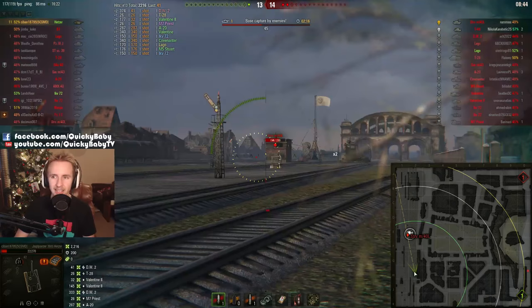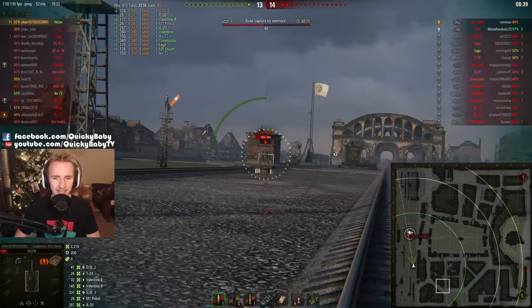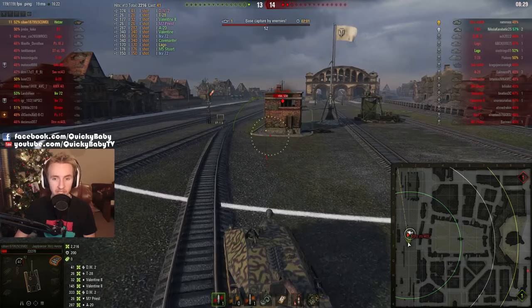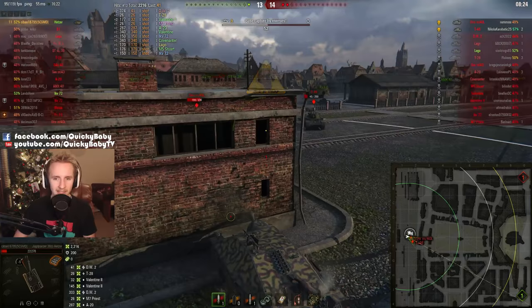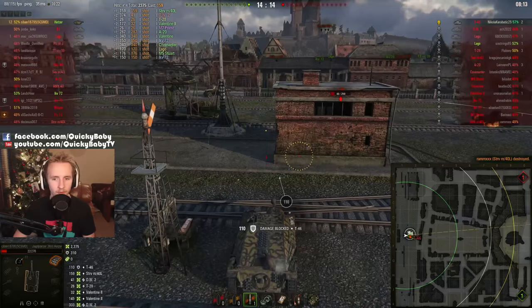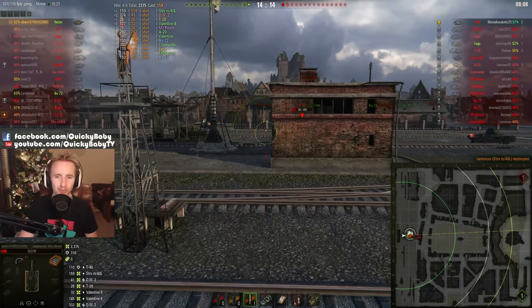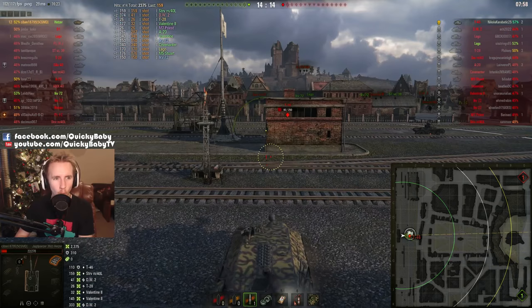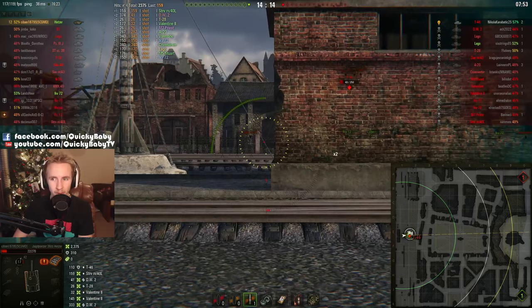Saban can't risk a shot — he only has two rounds remaining and there are two enemy tanks, so he has to make sure every shell hits. That's a tough order because the accuracy on this gun is 0.53, so unless you're engaging at short to mid-range, you're most likely not going to hit. The T-46 comes in and Saban finishes off the Stritswang first, keeping his frontal armour toward the T-46 and ricocheting one shell. Definitely wouldn't have bounced on the side.